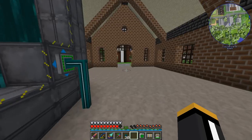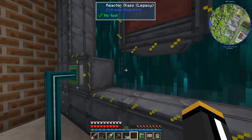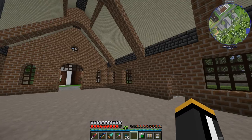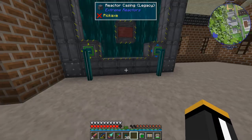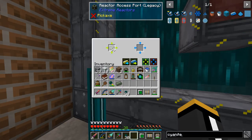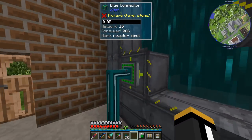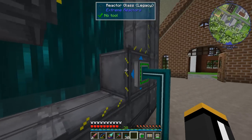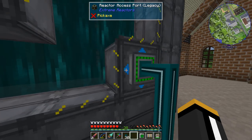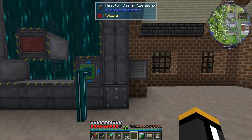I've got Xnet set up — I'm using the same Xnet system as in the building next door. It's pulling uranium out of our RS system through an interface and inputting it into here, so that just keeps the fuel port full. It's doing it slowly, but that's fine because the reactor definitely doesn't burn it faster than that. And it's always extracting from the output port, so any cyanite that ends up in there gets extracted automatically.